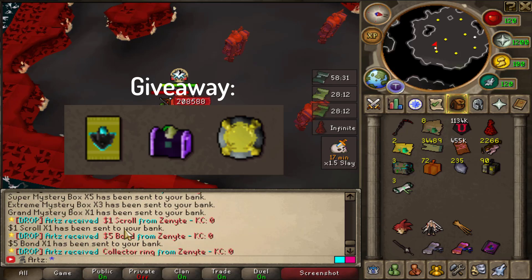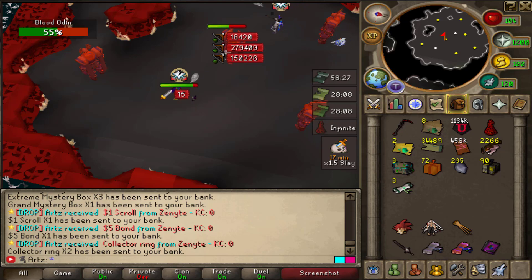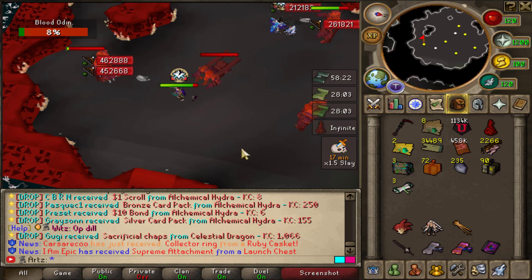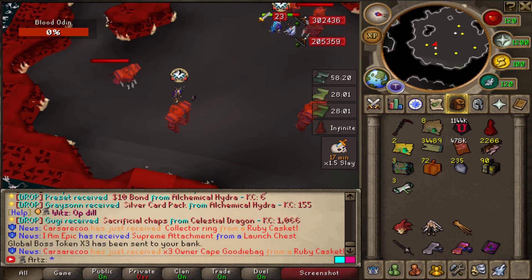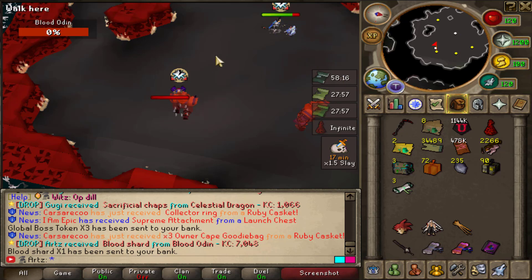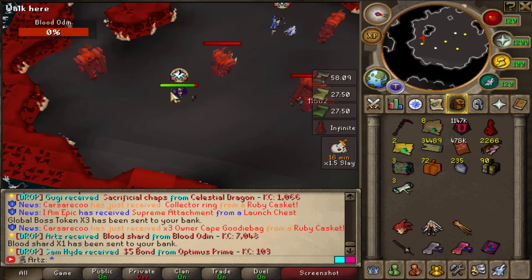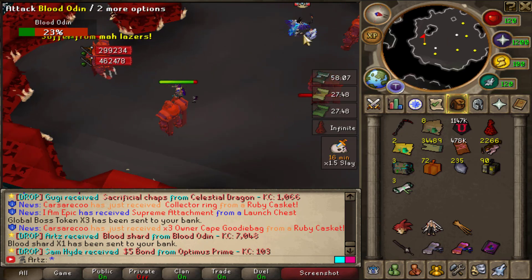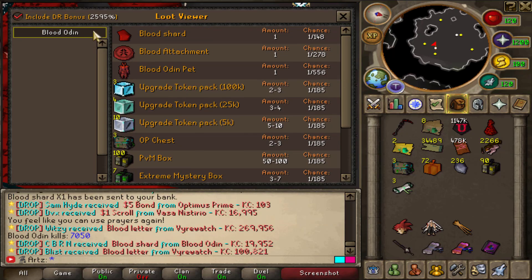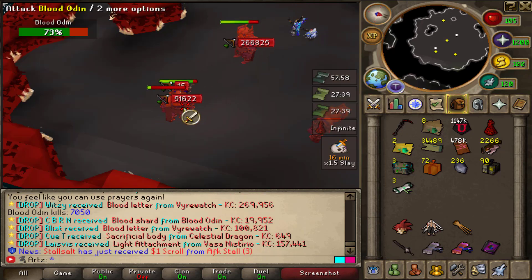What the hell, I just got like three drops from Zenite — that is so weird, that is like a first. That is so weird, I'll take it I guess. I mean that's what, six dollars? I just got a blood shard from Odin. Can we just get like an actual attachment please? It is double drop rate currently, so we have 2.6k almost. Jesus, hopefully I at least get one attachment.